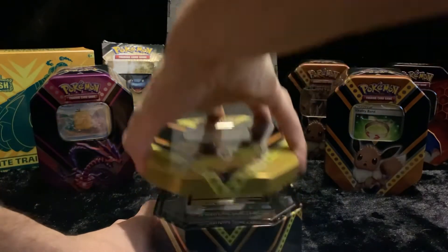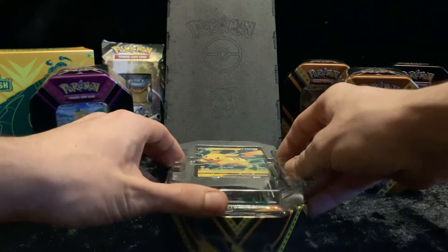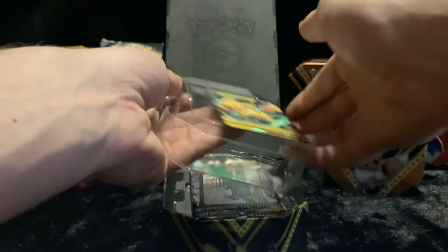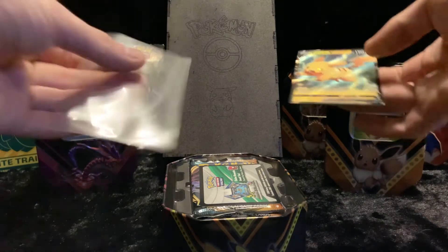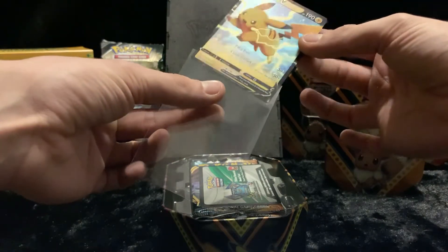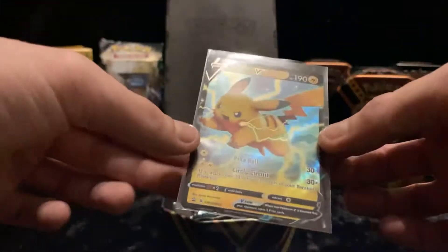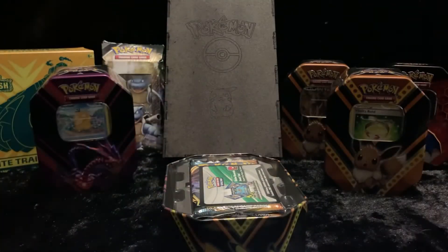The promos so far have been pretty easy to get out, so I'm hoping the Pikachu is going to be just as easy. Sorry, schoolboy error there — didn't have a sleeve ready. Okay, so we've got the Pikachu. Nice card. The centering's pretty good. Nice card — I like that. So I'm going to get straight into the code card.